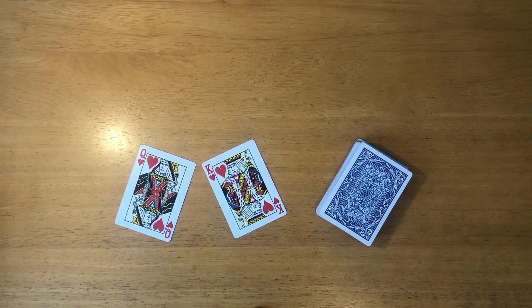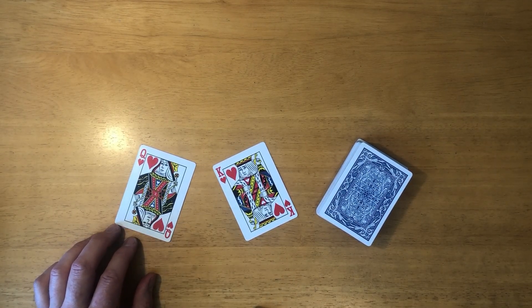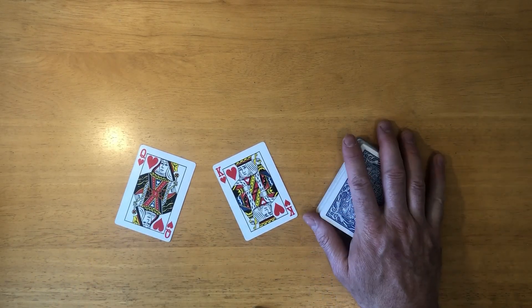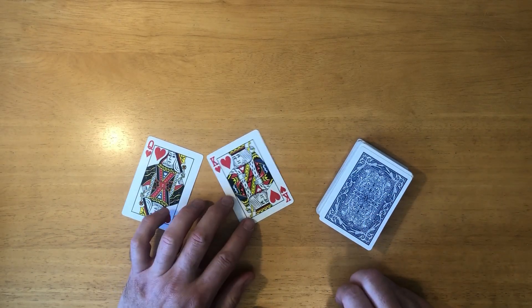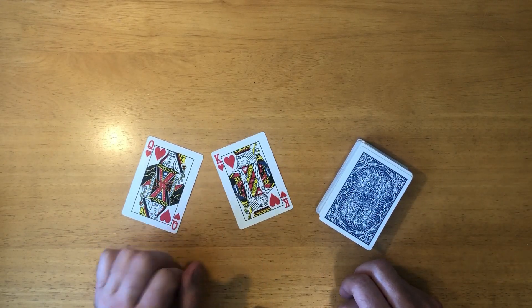Hey, welcome back everybody. Good to see you. Here's Solitaire Eman with another game for you. This one is called Royal Marriage. It takes one deck, it can take you about four minutes, and there's a one in two chance of winning. There's a little bit of skill but it's mainly luck.